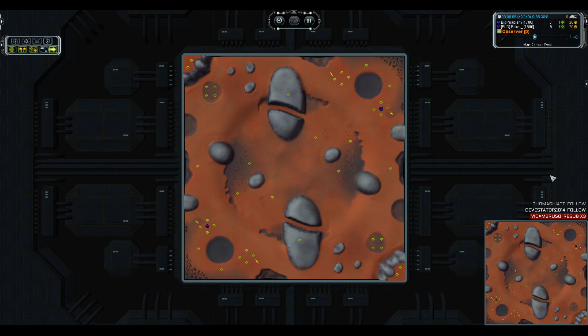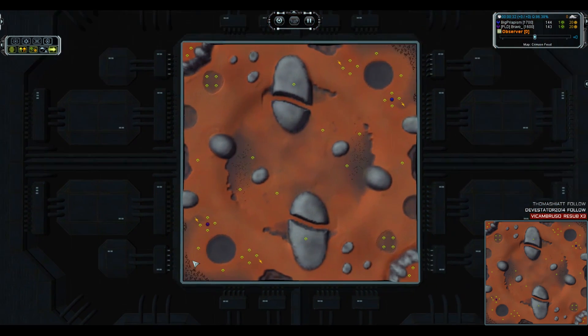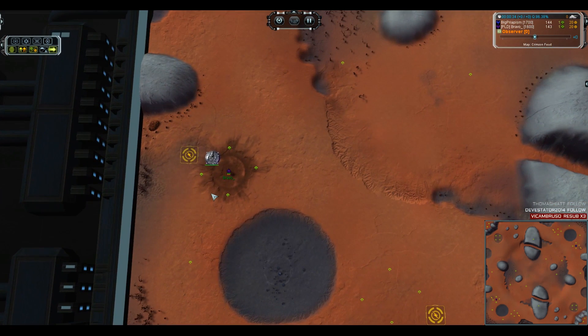The map is Crimson Feud. The players are Big Priapism, otherwise known as Achieve Jaguar, with the incessant name changes on his second account that confuse everyone to this day. And then we've got Bravo. Both of these players are going Aeon. We've got 1700 versus 1600, and I think their ladder ranking is about the same-ish, so I think this will be a good matchup.